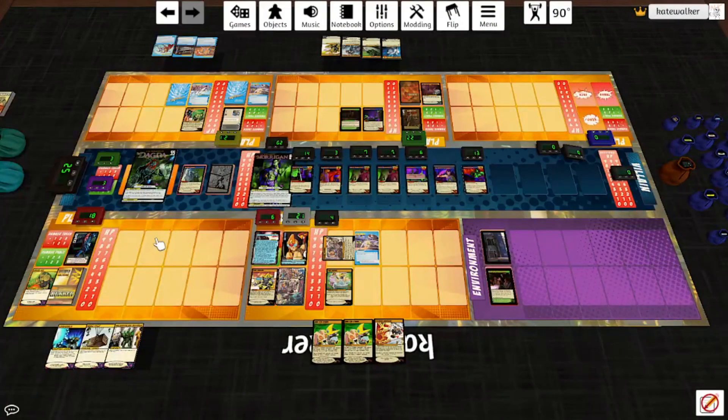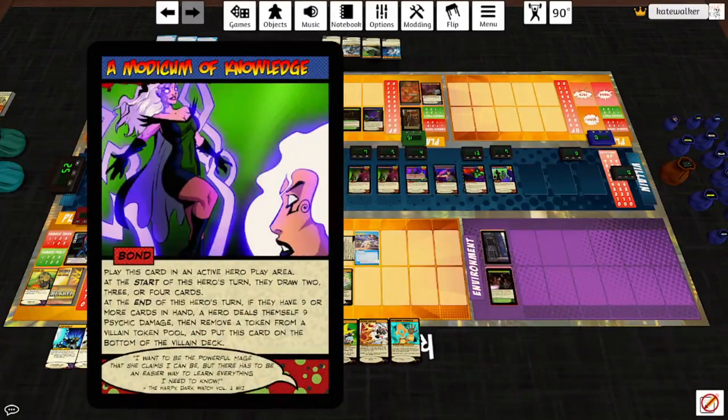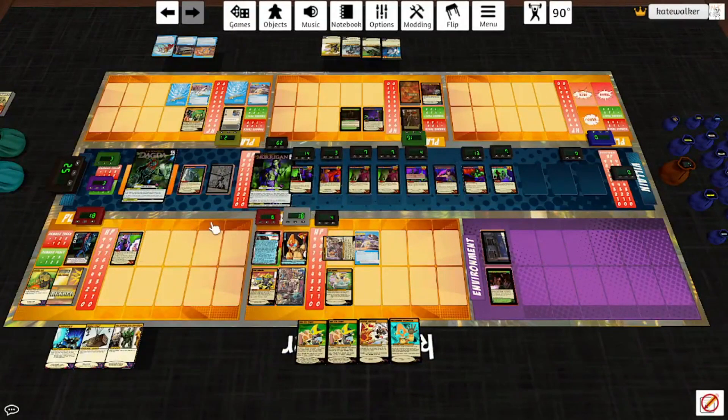End of turn: the Dagda hits the highest for three cold damage — that is the Knight. The Morrigan lets Emeril draw a card, then reveal the top card of the deck. It is a target: more Nymph Stewards — they go into play. Lou is hitting someone for three — how about Emeril? Then he can deal these Pixie Knights two melee damage. Salamanders hit the Knight for three. Reveal the top card of the deck — it's a bond, so it goes into play. A Modicum of Knowledge: at the start of this hero's turn they draw two, three, or four cards. At the end of this hero's turn, if they have nine or more cards in hand, the hero deals himself nine psychic damage, then remove a token from a villain token pool. We're going to give that to Bunker. The second Dryad reveals a one-shot, they discard it — put a token in the Dagda's pool.